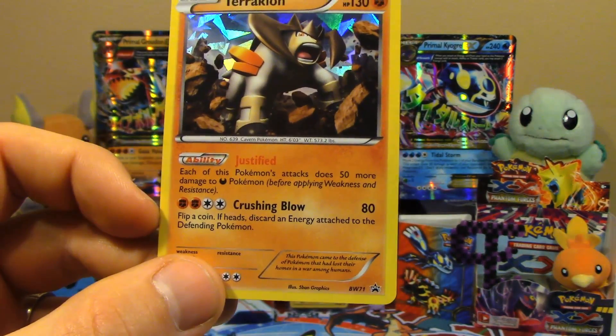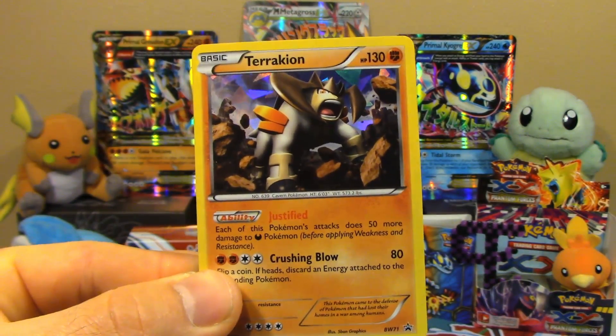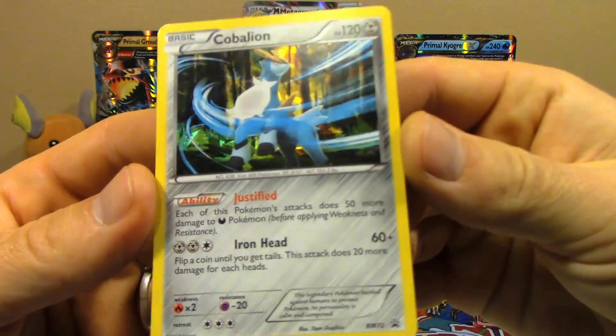Flip a coin. If heads, discard an energy attached to the defending Pokemon. It takes a little bit to power it up — three energy attachments: a double colorless, a fighting, and another fighting — but it's still pretty cool. Then we've got Cobalion here. That's big support. What else gained support with a new set? Exactly.